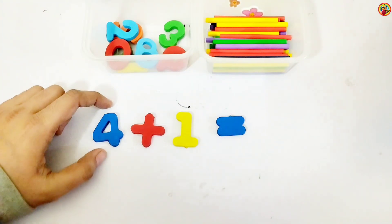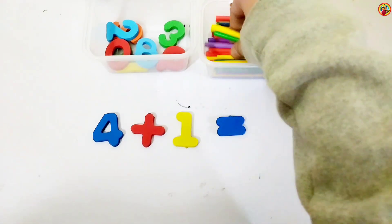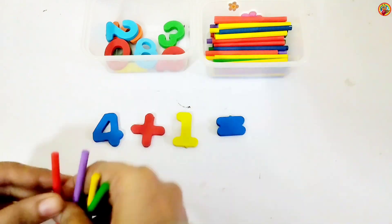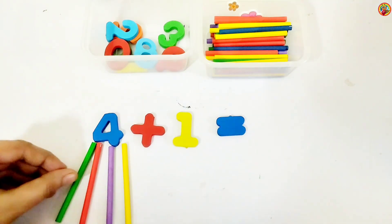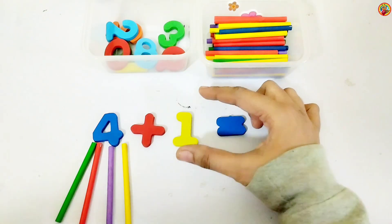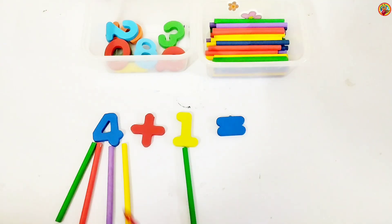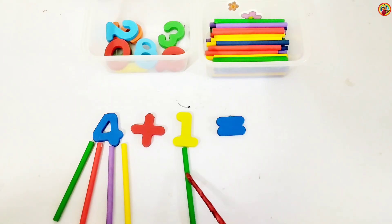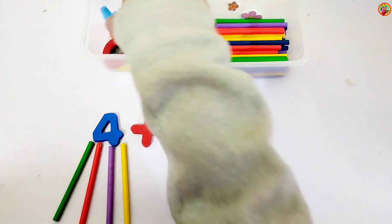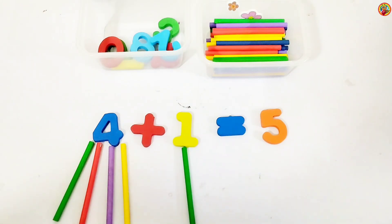Left side we have four now. Four sticks below four: one, two, three, four. And the right side we have one, so one stick below one. Let's count all together: one, two, three, four, five. Five! Four plus one equals five.